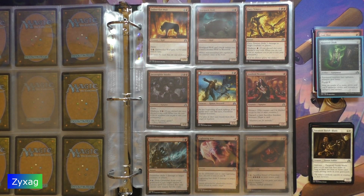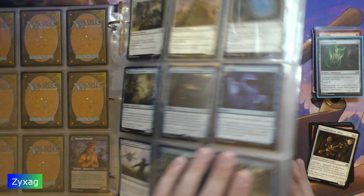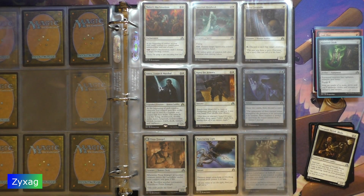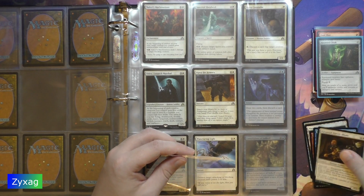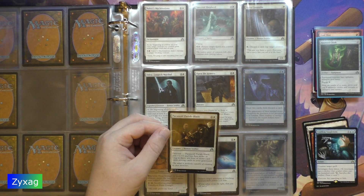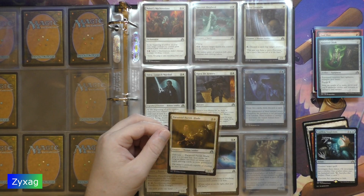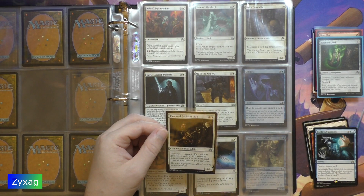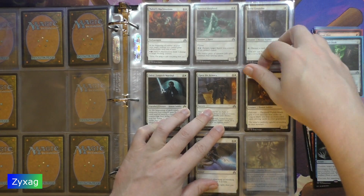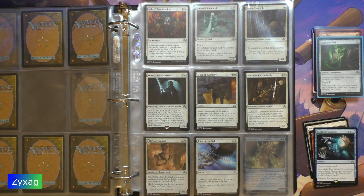For the final uncommon of this pack, we have Paranoid Parish Blade. Paranoid Parish Blade has first strike as long as there are four or more card types among cards in your graveyard. Flavor text: 'The mine is perfectly capable of creating its own monsters.' That's a really good flavor text.